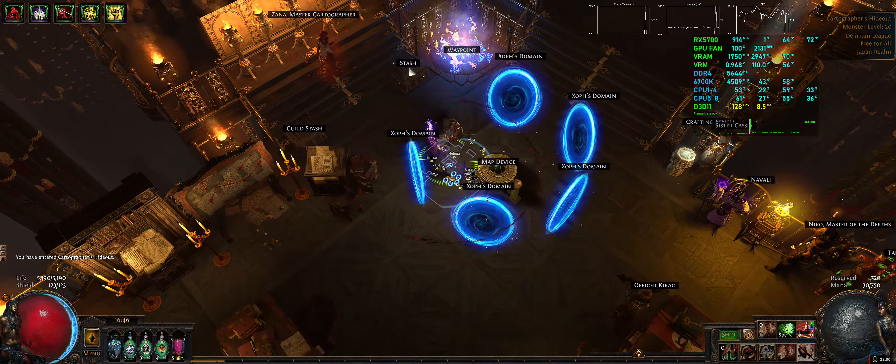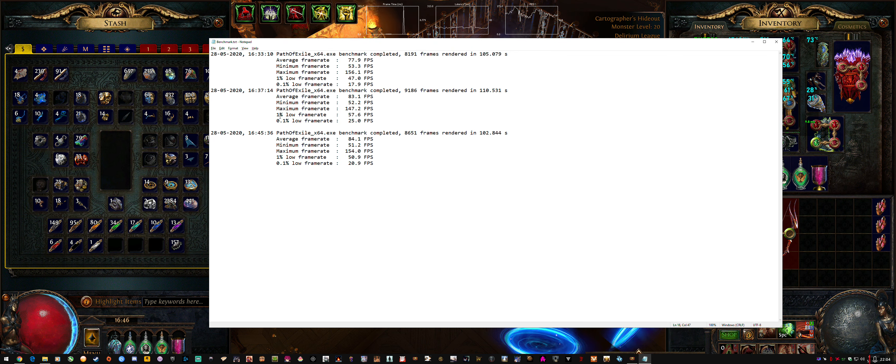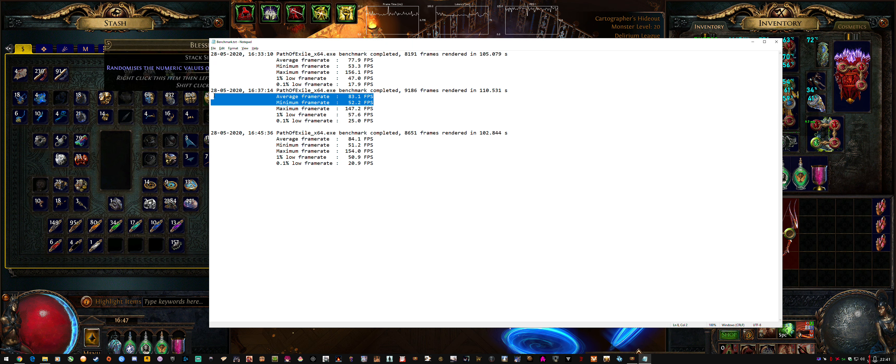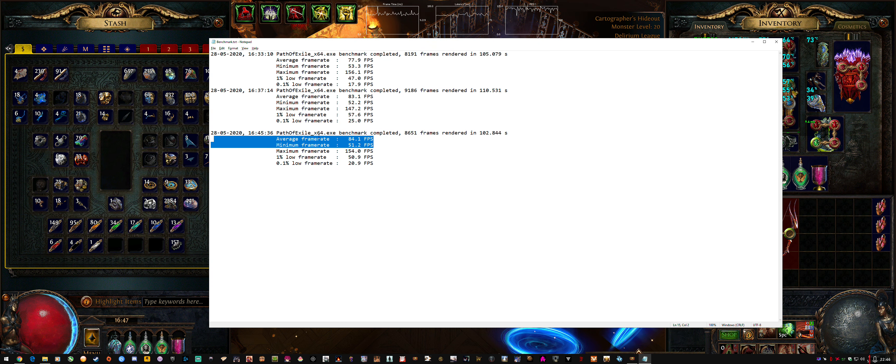Now we're going to switch to Vulkan. I would normally do another run after that because the 1% and 0.1% discrepancy bugs me, but they can be affected easily just by having something spawn that was slightly more intensive in one map over another. The average and minimum were fairly close — within a couple of FPS of each other — so I can use that as enough reasoning to say it's usable data. The first run was lower, the second and third runs were very close to the same performance. So that's the DirectX 11 result.